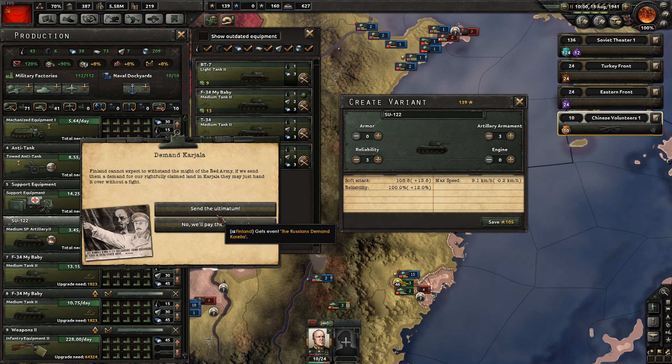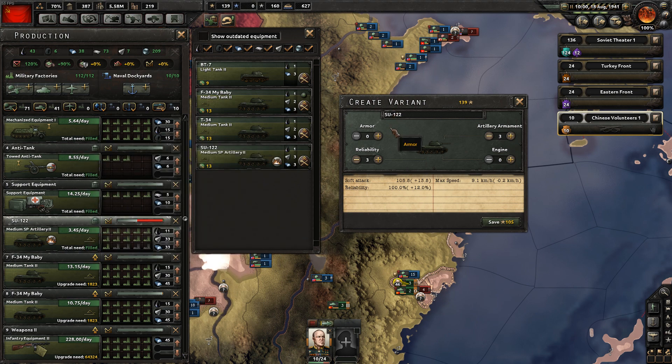I think we'll bring that down and bring that up. Soft attack boost 13, max speed reduction - that's perfect. Send the ultimatum to Finland. If you know, the ultimatum against Finland did not go as well as against the Baltic states - the Finnish did not agree. But let's find out.